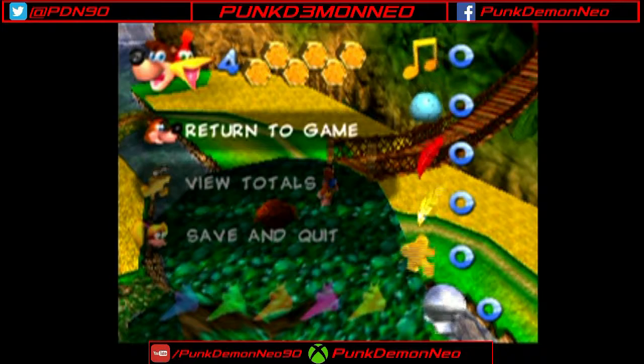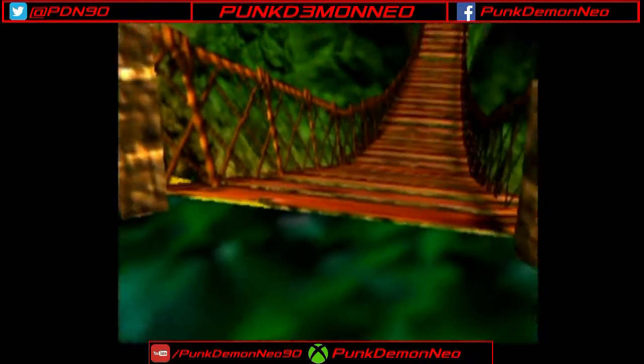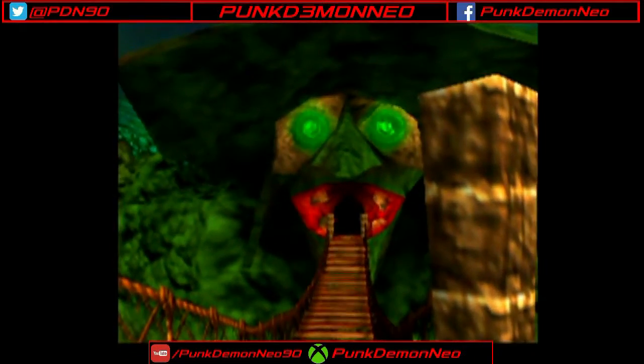And now, in this episode, we are going to begin the game for real. It's time for the training wheels to come off. We're going to leave Spiral Mountain behind, and we're going to cross this bridge to enter Gruntilda's Lair.